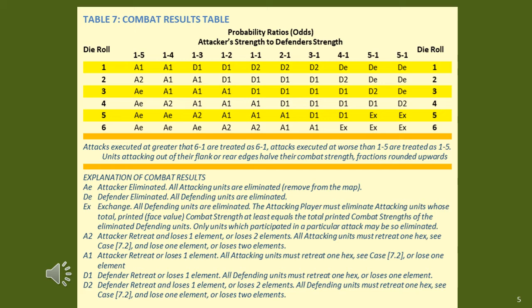Now for the major difference between the SPI rules and the figure gaming rules: this rules conversion does not use hexes. I feel that if you're going to use hexes, you're better off playing the board game. In order to accommodate the lack of hexes, I had to add movement and combat zones of control to represent the hexes and their zones of control. Otherwise it works in the same manner as the old rules, and those who played the old rules would find many aspects very familiar. The CRT has some step loss casualties added to it as well.